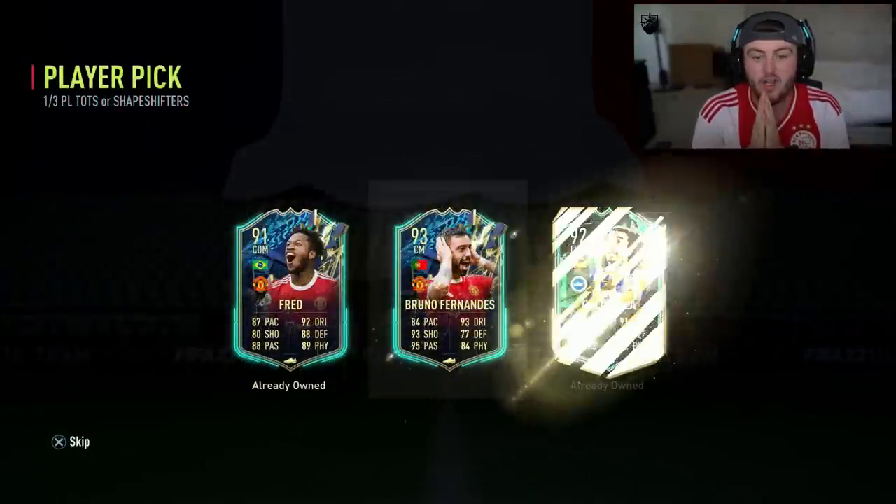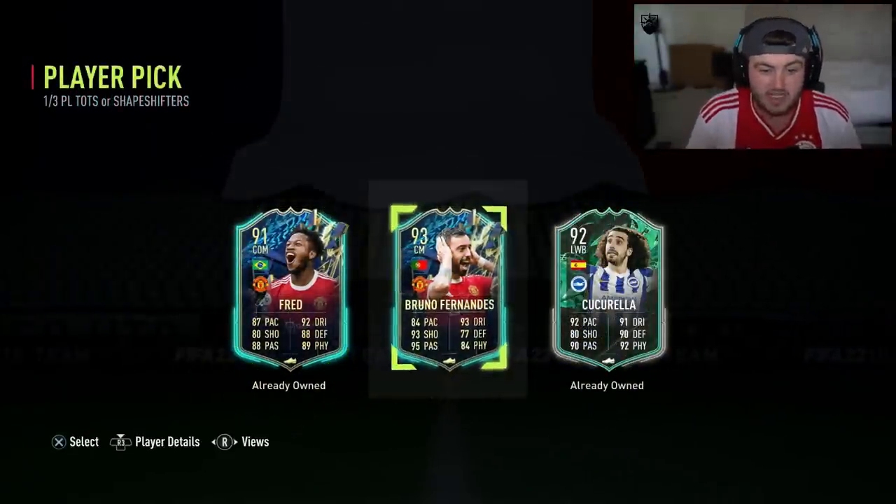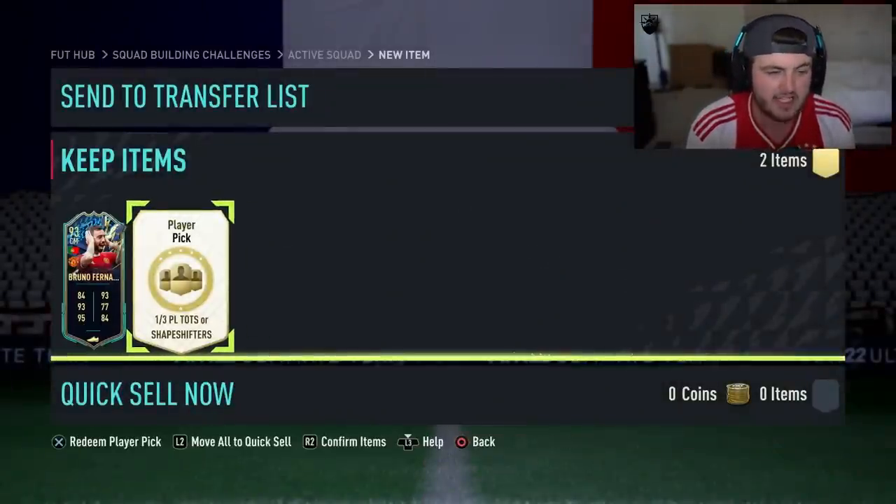First one. It's all right - I literally got Fred today, so I'll take Bruno. I've already got Red Bruno, but we'll take Bruno for now. Good fodder, I guess. All right, second one. Come on, let's see a big Shapeshifter, EA, please.